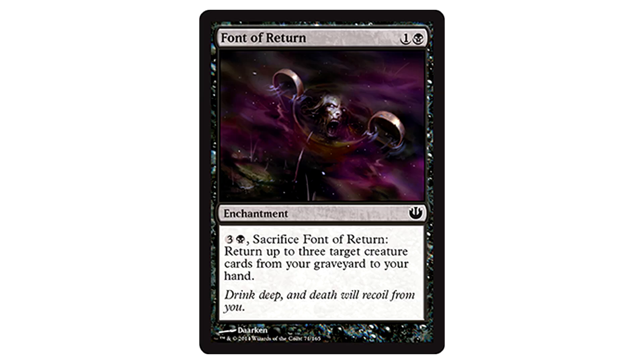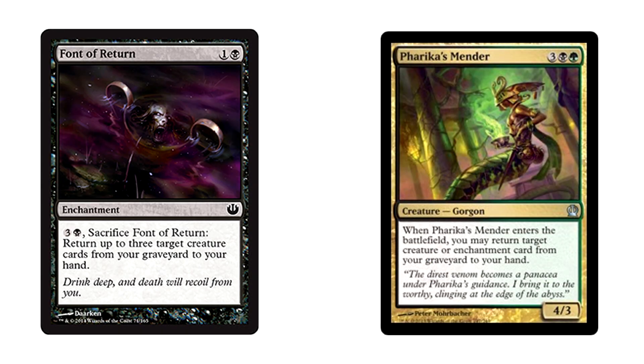Font of Return's ability is pretty interesting. You can pay four and sacrifice it to return up to three target creature cards from your graveyard to your hand. This works really well with Pharika's Mender, in addition to just being good by itself. In limited, being able to get three creatures back is huge card advantage. Sure the ability is a bit clunky at four mana, but by the time you have enough creatures in your yard to get full value out of this, you should have more than enough mana. I like this one.